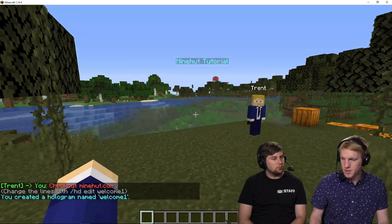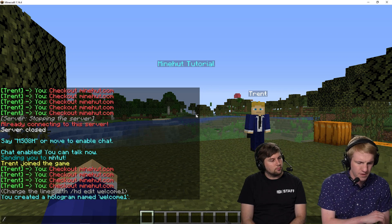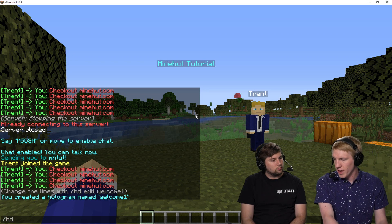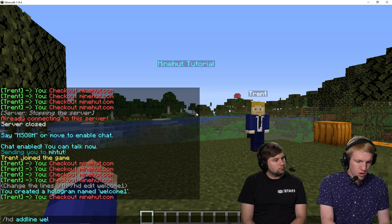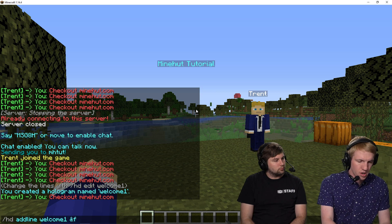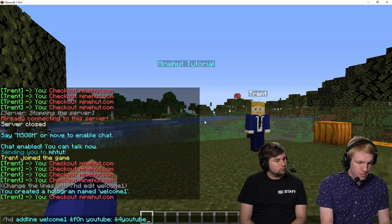Welcome one — 'Minehut Tutorial.' There it is. Now we want to have some more text. So we're gonna do '/hd addline welcome1' and then add 'on YouTube' and 'youtube.com/minehut.' There we go.